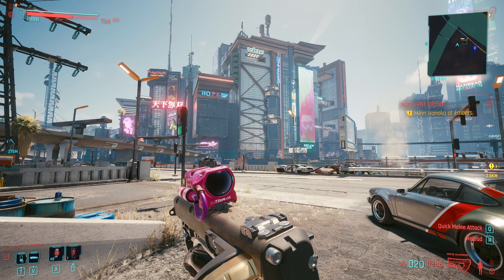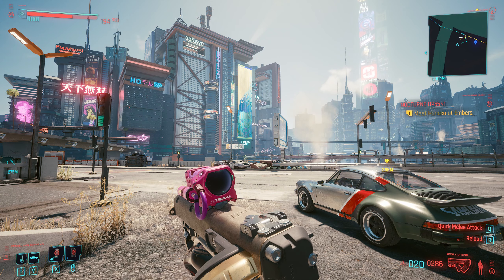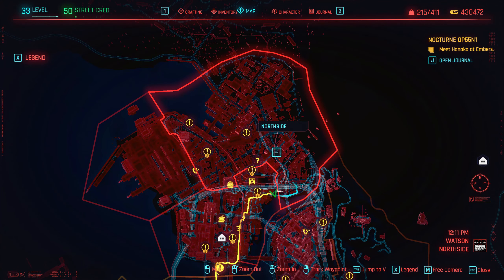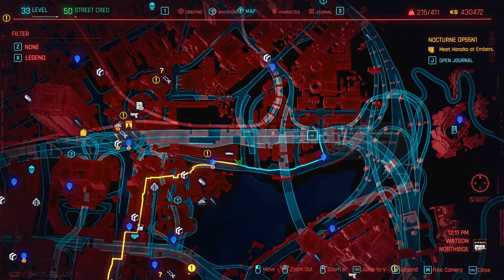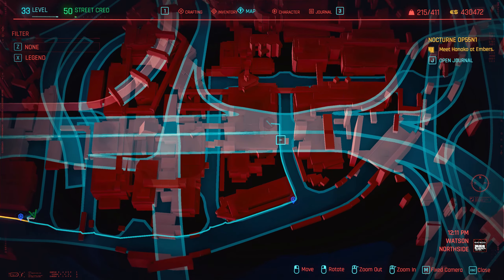Hey guys, I'm fastfingers and welcome to this tutorial where I show you how to get the armadillo mod, which is absolutely epic. We're going to show you where they are on the map — at the minute we're up on the north side here, and if you zoom in on the river bit here, this is where we're going — an NCPD danger, very low, assault in progress. I've just fast traveled here and got my car ready.